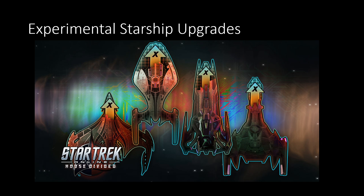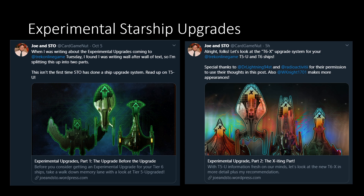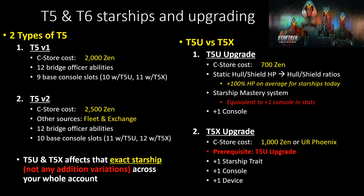Starting with the experimental Starship upgrade — these are about a thousand Zen each, or a little cheaper if you're buying multiples. For more specific numbers, check out Joe's blog on Twitter; his stuff is super awesome for going through how tier upgrades work, both T5X and T6X. I'm going to do my own particular version, but it's not going to be that in-depth. It's more about clearing up a couple of misconceptions.